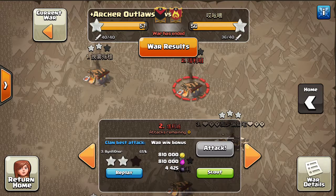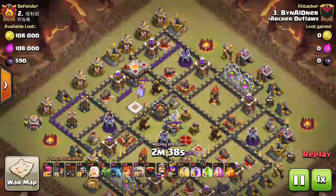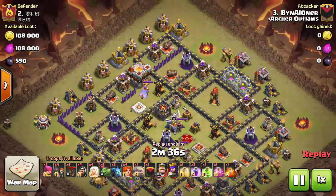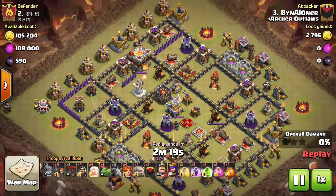For the first recap, we're looking at Ben Aloner, aka Valhalla, stepping up big for us. He was able to get two stars on both TH11s, which allowed us to focus our TH11s on the 10.5s and below to secure the three stars. These attacks were very key in our ability to win the war.